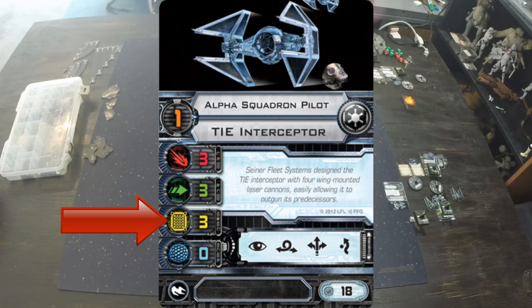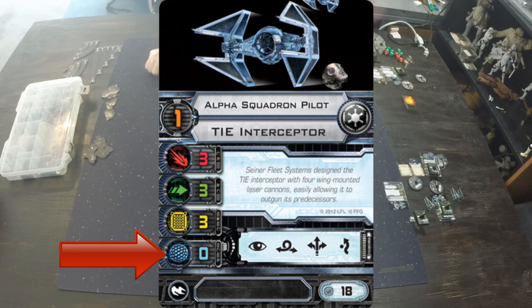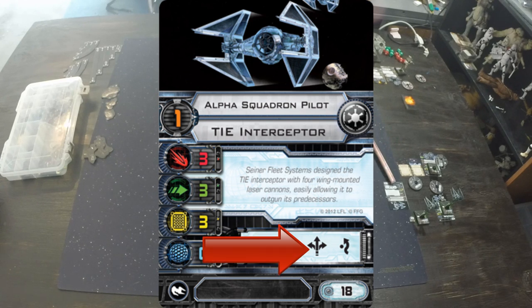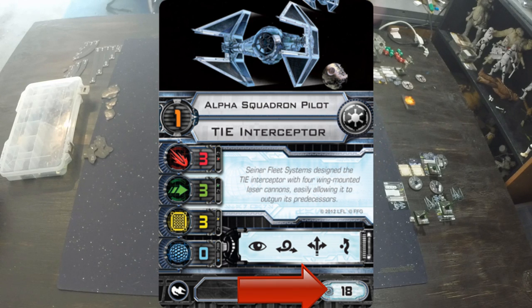He has three hull — that's how many hits he can take before he's destroyed. He's got zero shields, so any damage goes straight to his hull. If he had shields, they'd absorb damage first. Critical effects, when applied to your hull, flip a damage card face up. But if it goes to shields, it just impacts the shield. He also has an action bar: he can take a focus, barrel roll, boost, or evade. Focus and evade are tokens used during combat; barrel roll and boost are maneuvering abilities to help reposition.